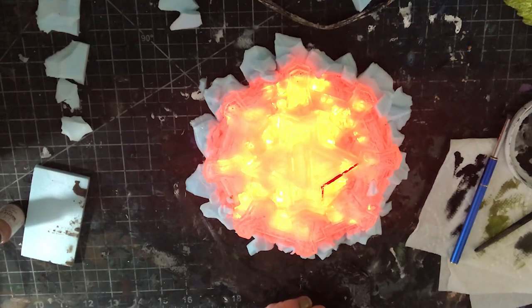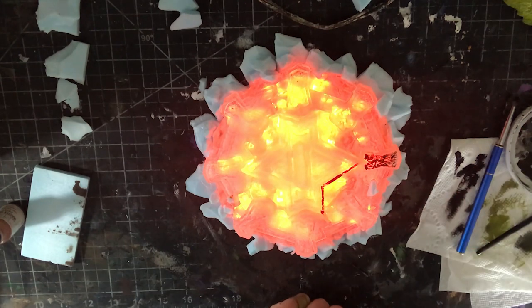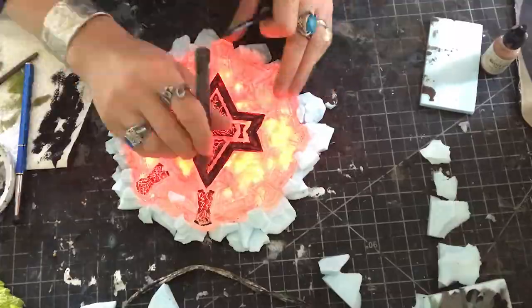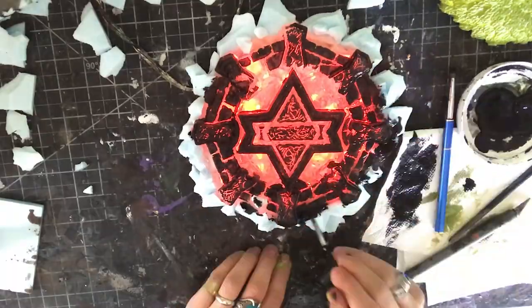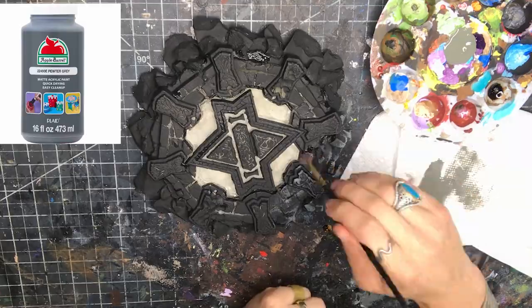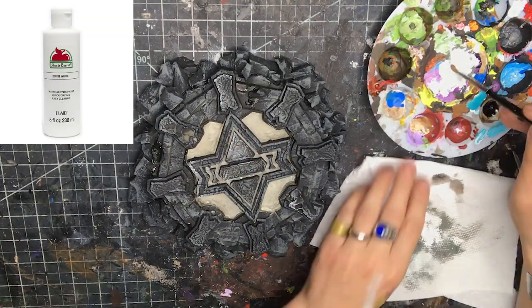Next I apply Apple Barrel black paint to cover up areas I don't want light to show through. I'm going for a basic stone look, so I apply it almost like a dry brush — maybe a little thicker — to pick up some detail and leave areas where I want stuff to glow. I found a general dry brush wasn't enough, so I ended up doing almost a base coat in a lot of areas. Next I dry brushed on some Apple Barrel pewter gray, checking as I go to make sure I'm not covering up anything I want to glow through.